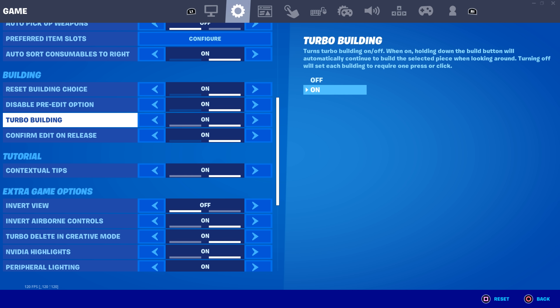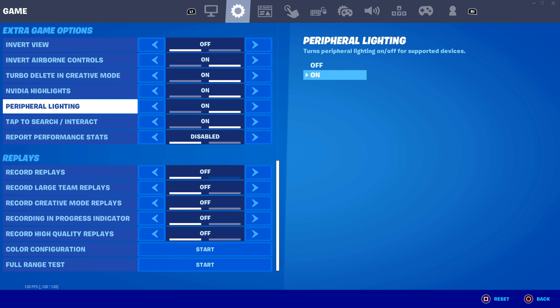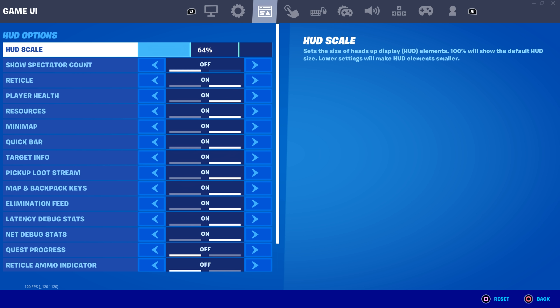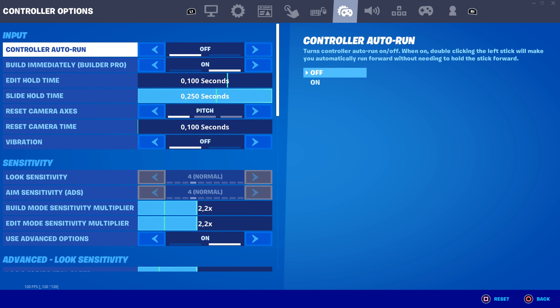Confirm edit on release is always an on-and-off debate, but I think having it on is best. I still use my confirm button but it tricks my mind into editing faster. Just turn this on if you had it off — you don't need to change anything else. For the rest of the settings you can copy mine, but most aren't that important — probably turn them off to reduce input delay. HUD scale I'd recommend at 64 or even 60-55, because the lower the HUD, the better your frames and input delay.